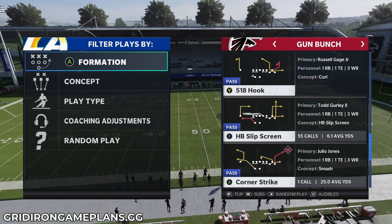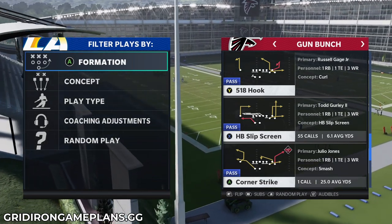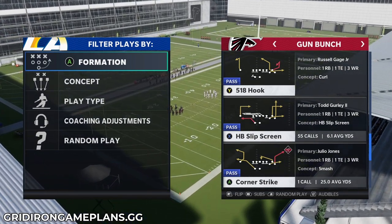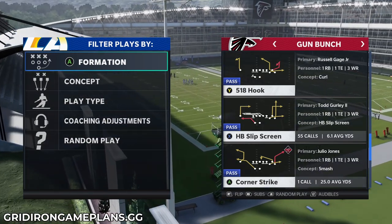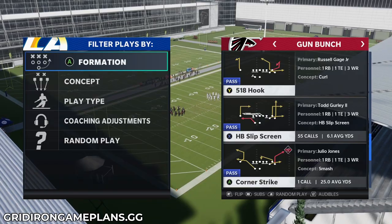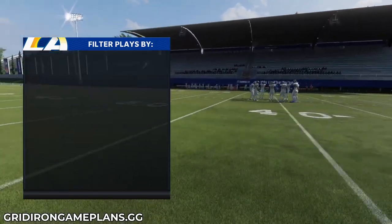Why should the Patriots offense stand out most? If and when EA adds the Madden live playbooks, we know that quarterback blast or power is coming to the Patriots playbook because they have Cam Newton in real life. That's going to turn the Patriots playbook from a solid shotgun pass with limited QB mobility into a playbook where you actually have to worry about the quarterback running — and I think the Patriots book is going to become a fan favorite.